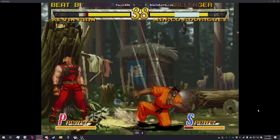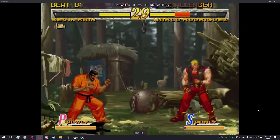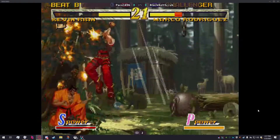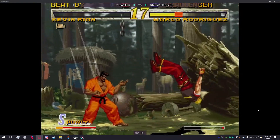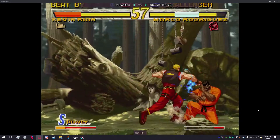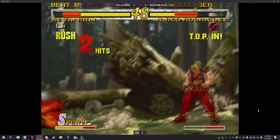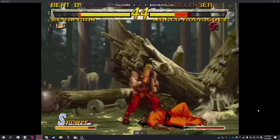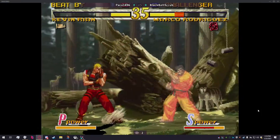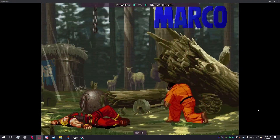Pretty exchange of jabs in mid-screen with the command ground being hard to punish. Black Belt pushes Paco into the corner, then jumps over to change sides, now on the defensive. Paco defends against Black Belt's jumping pressure. A random super DP comes out, followed by an overhead that finishes the round — a sick final round.